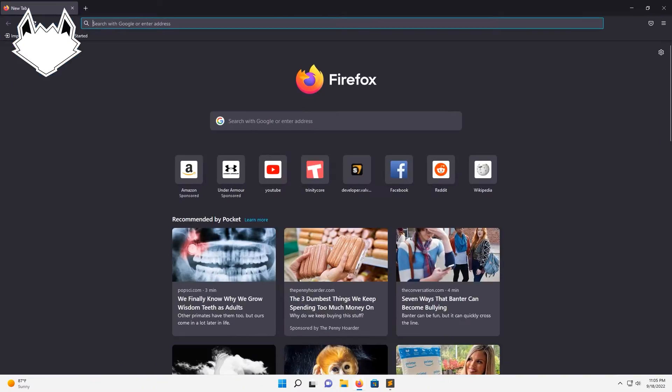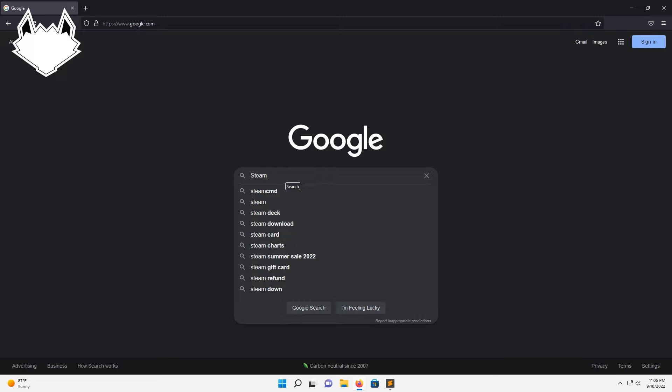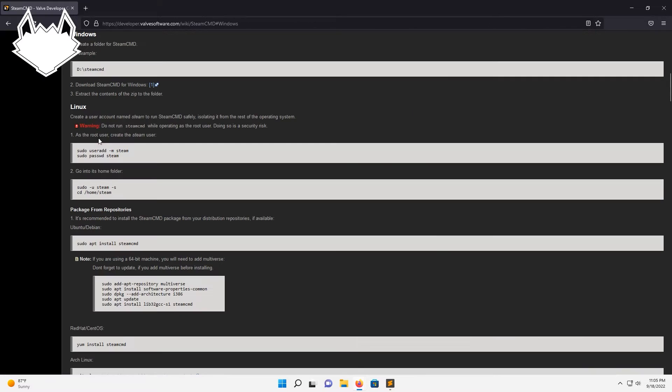First things first, you're gonna want to open up Firefox and we're going to go to Google. We're going to look up SteamCMD if you don't already have it. We're going to click on this first link here, click on Windows, and click on this number one pad here.